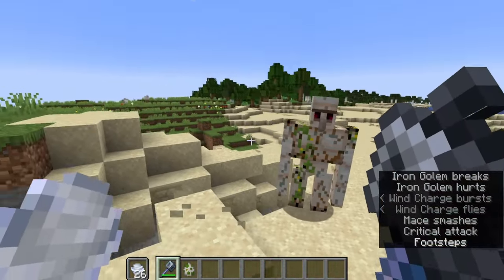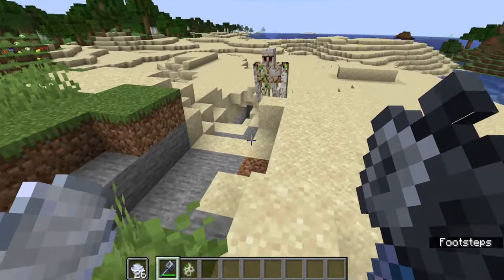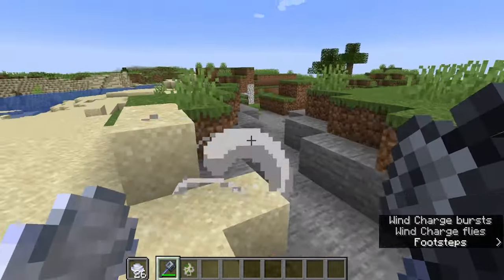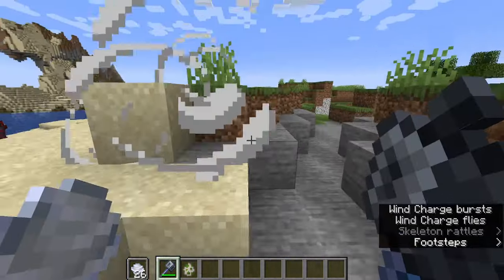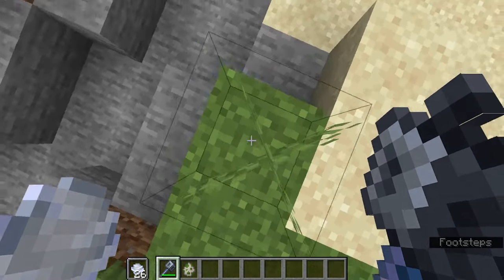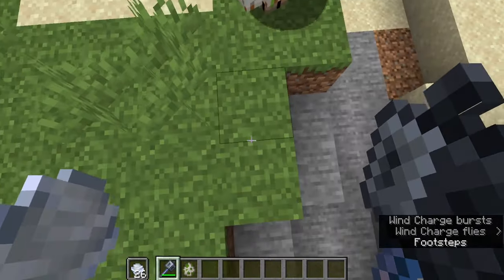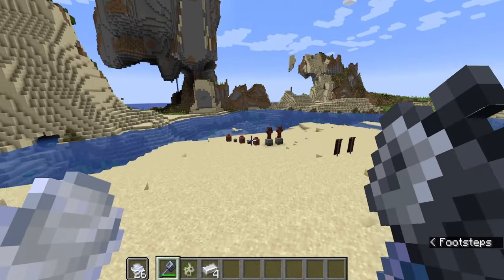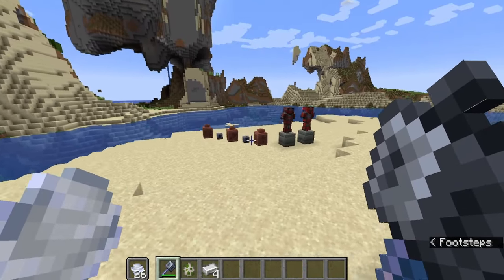And it doesn't have to be only your first hit — you could do this repeatedly with good momentum. You can see how quickly this Iron Golem is going down if I can do this right. Is it a very highly skilled method? Yeah, you're going to have to practice it a lot. But it's going to still be very effective to use, at the cost of the rarity of using the mace.